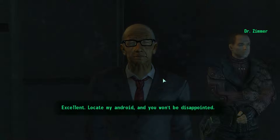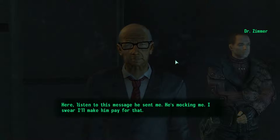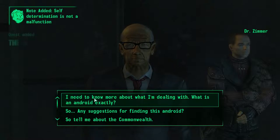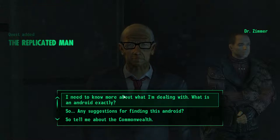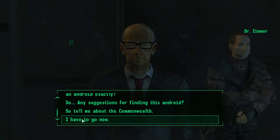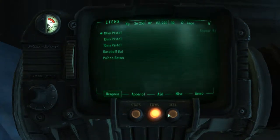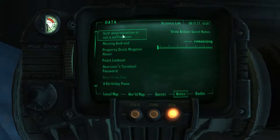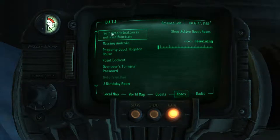Zimmer says: "Excellent! Locate my android and you won't be disappointed. Here, listen to this message he sent me. He's mocking me — I swear, I'll make him pay for that." Just say "I have to go now." Then open up the holotape called "Self-Determination is Not a Malfunction" — just so you get to know what the story is.